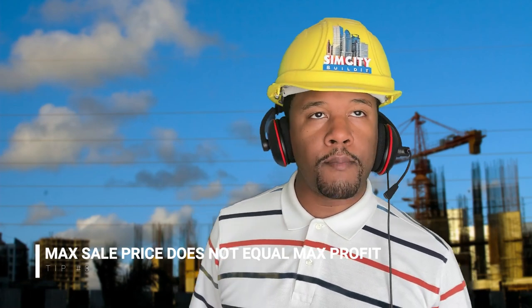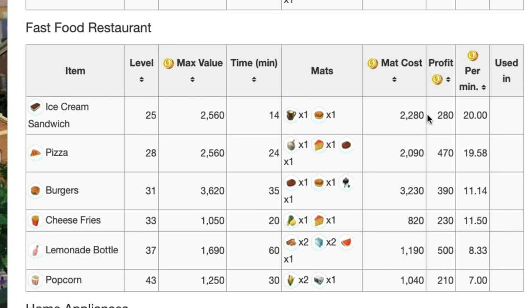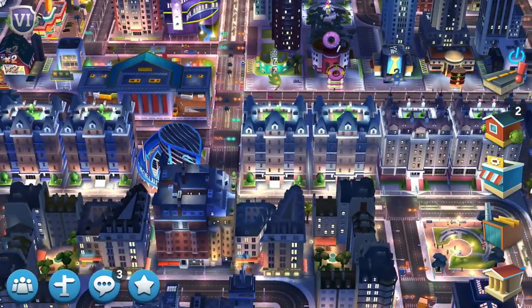Tip number three — something you've got to pay attention to: max sell does not equal max profit. What I mean is you may have something like hamburgers that sell for a high price, but that doesn't necessarily mean you're going to get a high profit. Looking back at our chart, you can see the comparison and what makes something high profit — you're taking the time it takes into consideration, the material required, all those sorts of things. Just because something sells for a high cost in the Global Trade Headquarters doesn't mean that's what you should be spending your time on if you want to make simoleons quickly in SimCity Build It.